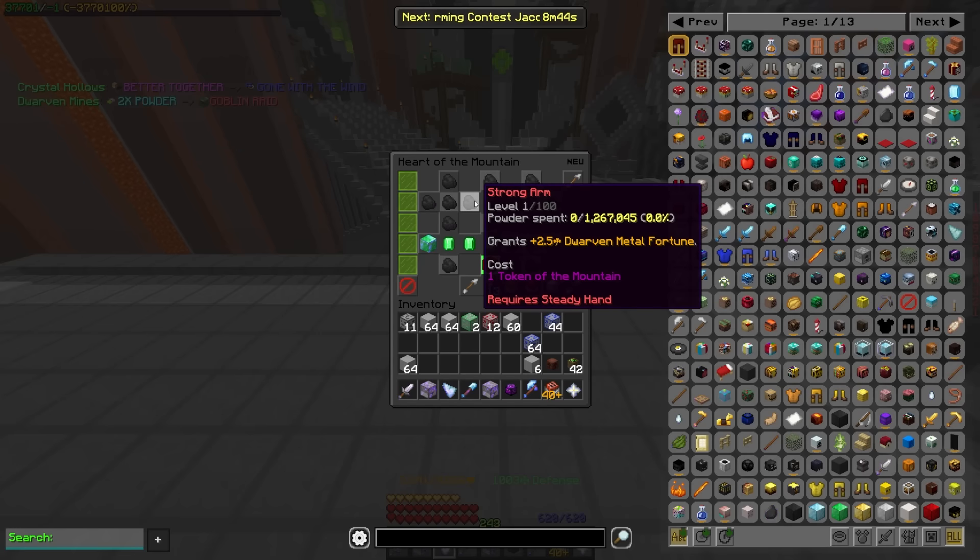Strongarm has been changed to give dwarven metal fortune rather than just tungsten and umber, which it used to be. Dwarven metal is classified as mithril, titanium, umber, tungsten, and glaceite. So this perk is going to be pretty damn good just because you're getting a lot of fortune for a lot of useful blocks in one perk.